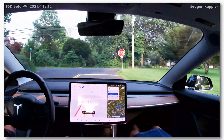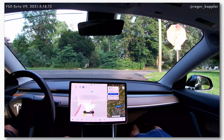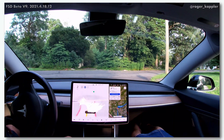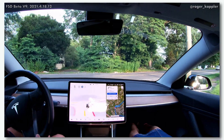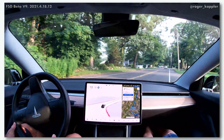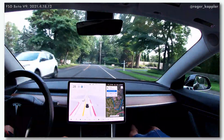Now we are approaching another intersection with quite bad visibility to the left. So the car has to creep forward — there is no way it would see otherwise. There is another car coming, so it waits for that one. Once that has passed it decides to move on, starts the turn, and that went pretty well.